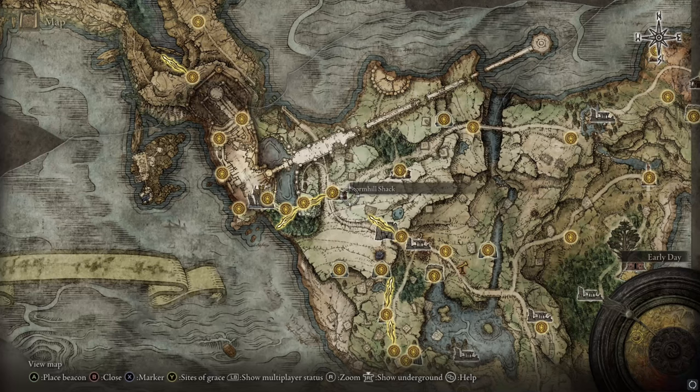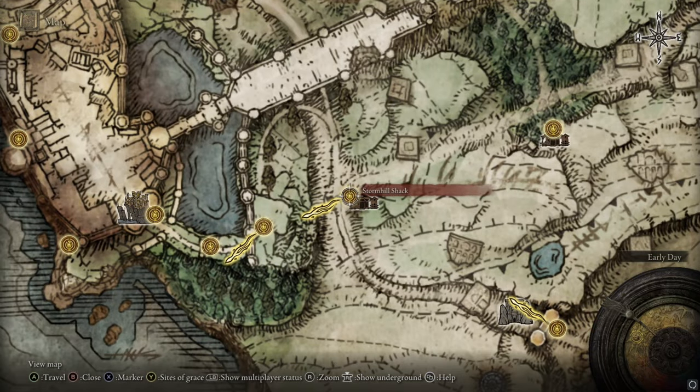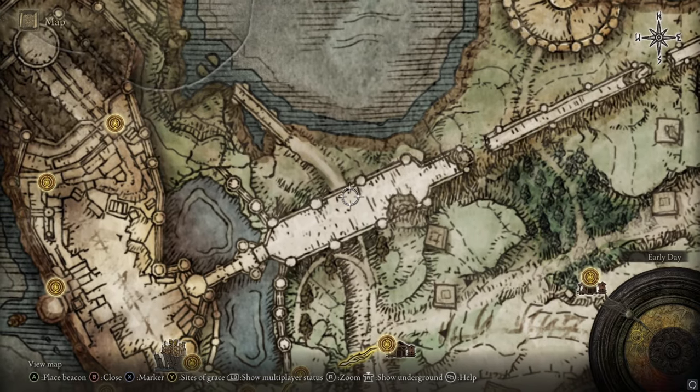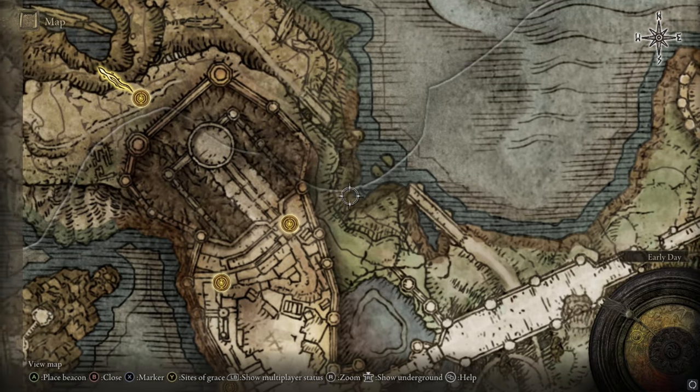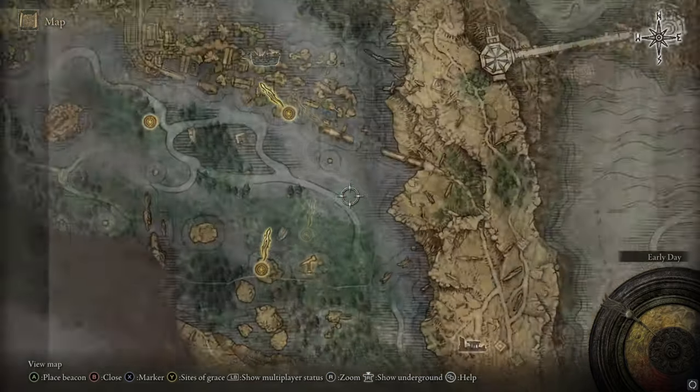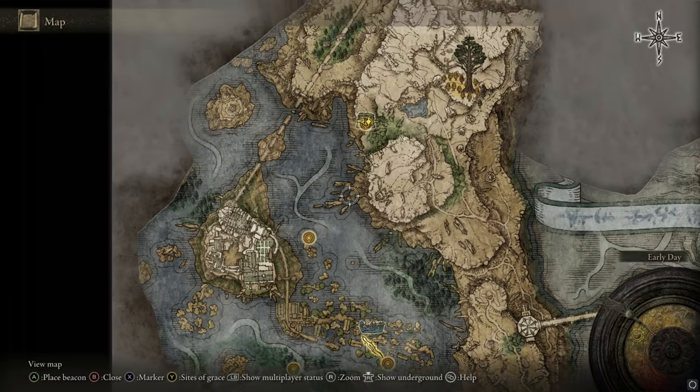Then you need to make your way to the north west part of the map towards the crystal tunnel. If you start from the Stormhill Shack you can go under this big bridge, all the way across this smaller bridge here and make your way all the way around. You can make your way to this tunnel without having to deal with any bosses, just freely ride your horse all the way up here.